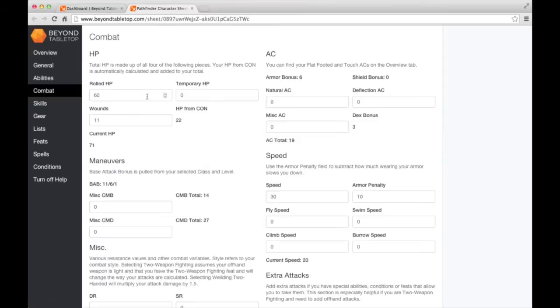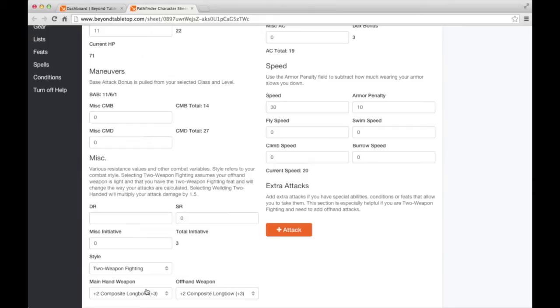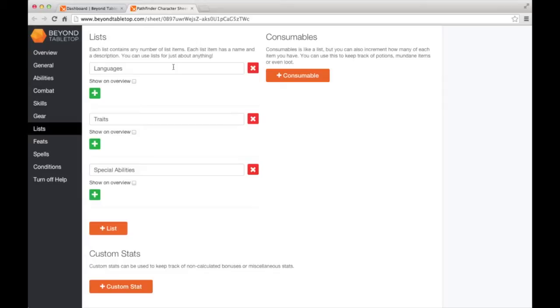Now that we've entered some weapons, let's look at the combat tab again. There's a new section available called Extra Attacks. This section is useful for haste or for characters using two-weapon fighting. If I click on style and select two-weapon fighting, you'll see two new options appear at the bottom - those are my offhand and mainhand weapon selections. Wielding two-handed multiplies your strength bonus to damage by one and a half, so if you're wielding a melee weapon with two hands, that's what you want to choose.